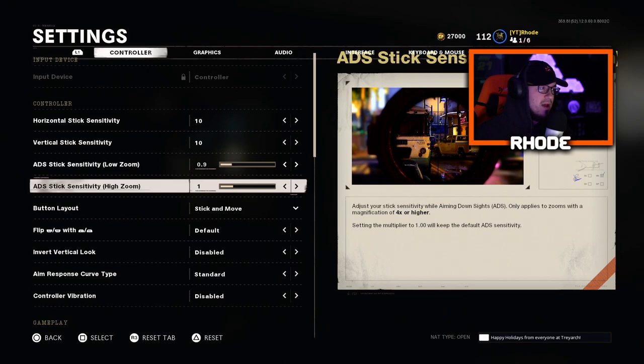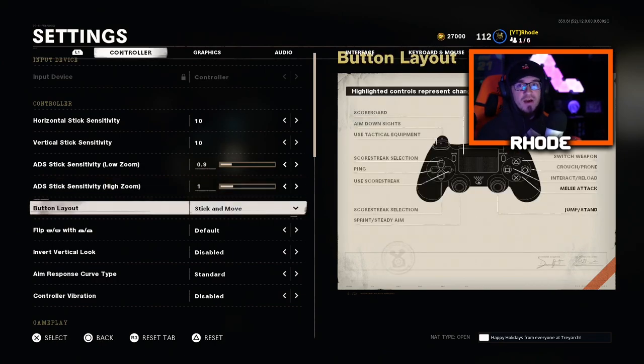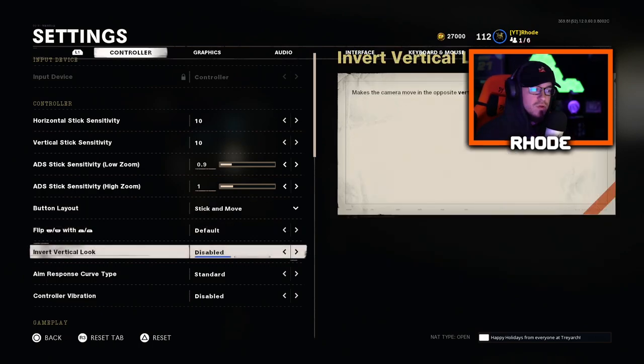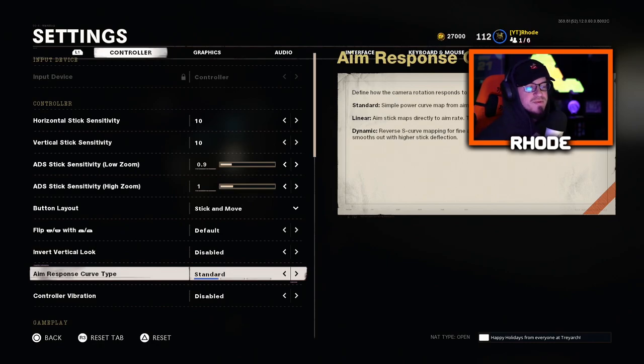In Modern Warfare I actually had 0.8, and I think I ran 10/10 as well, but the sensitivities do feel a little different in each game. For the button layout, I'm running Stick and Move. I do have a Scuf right here, and I use Control Freaks — use my code at checkout, they do help, ten percent off if you'd like to use it.